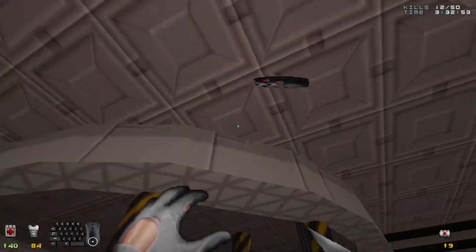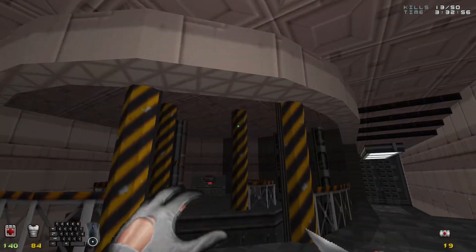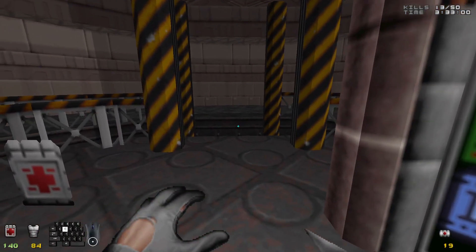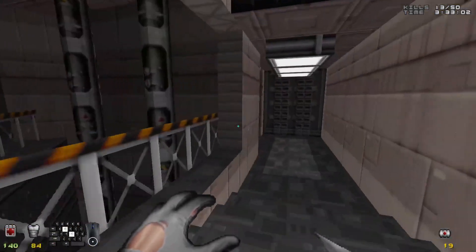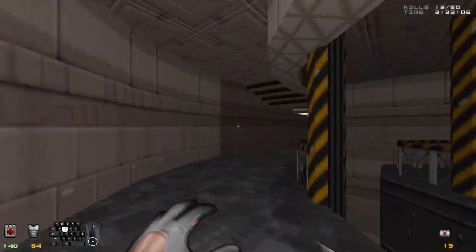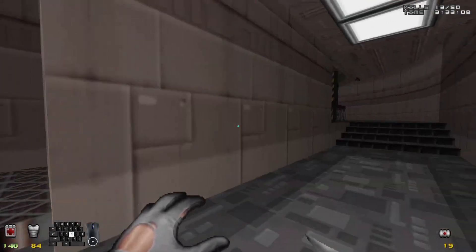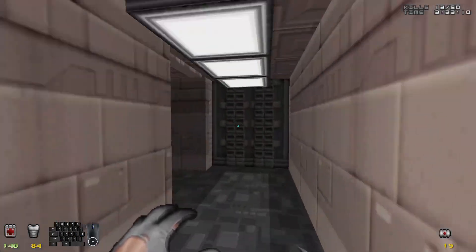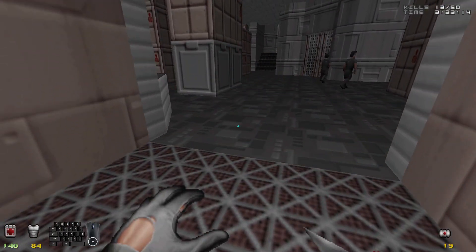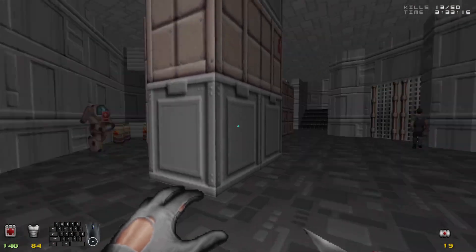Now, we're about to approach the non-stealthy part of this map, but just keep following my lead and you'll be okay. Flip that switch to reveal this elevator here — I think this one's open too. I don't think it matters which one you take; they both lead to the same room. This door is locked for now, so don't worry about it. This brings you down to this room.